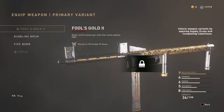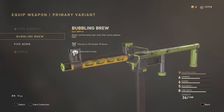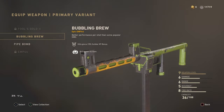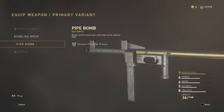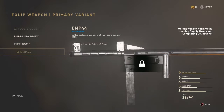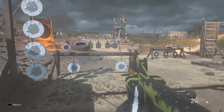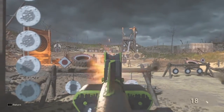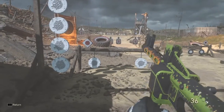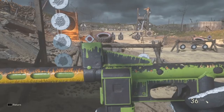This is a DLC weapon — a submachine gun that looks kind of funny. These are the variants I have right now: the Bubbling Brew, which has a little slime melting off it and fire at the end of the barrel, and the Pipe Bomb. I got the Pipe Bomb lucky in a supply drop, and the Bubbling Brew I was able to get in the collection while it was open.